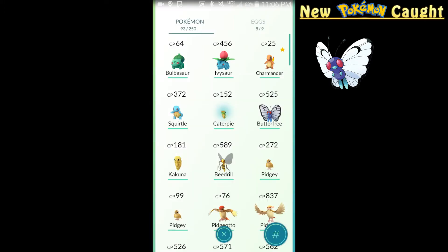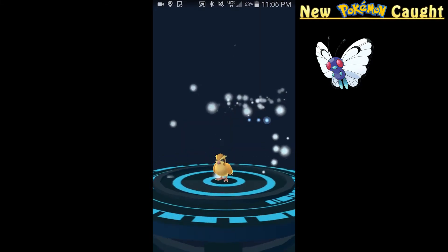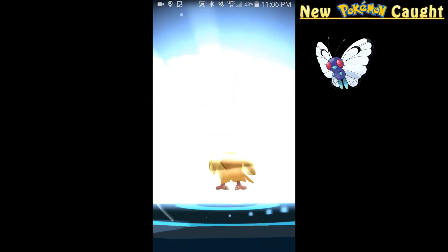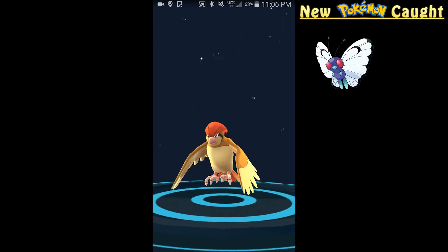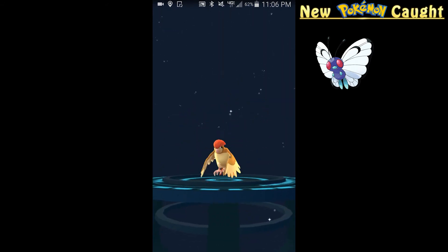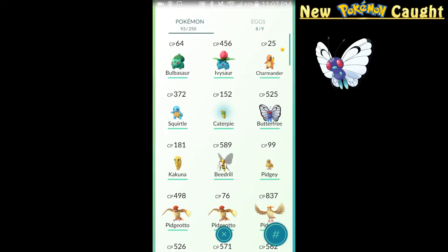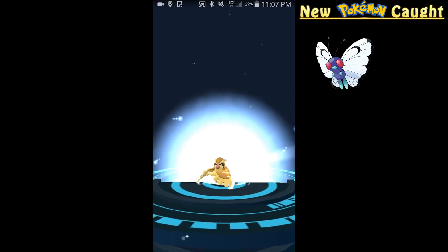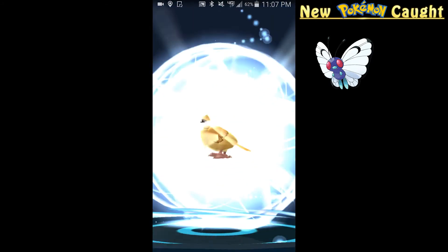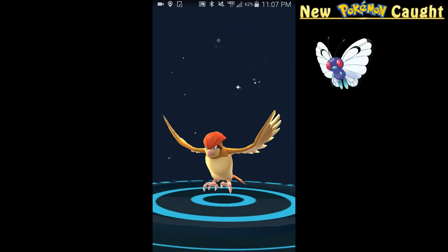I think I have two Pidgeys that can evolve — yep I do. Let's evolve these Pidgeys. 498 CP — not bad. Welcome to the Pidgeotto club! I haven't been going back to the screen to show you the XP I've been getting for each evolution, but I have been getting XP for it.